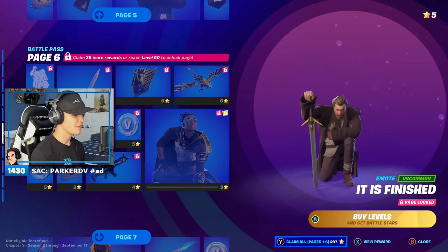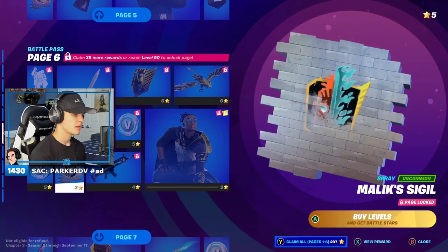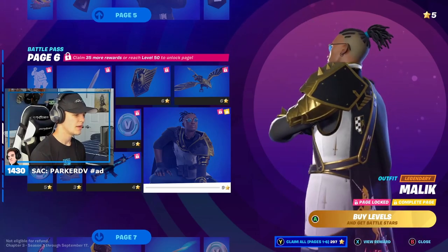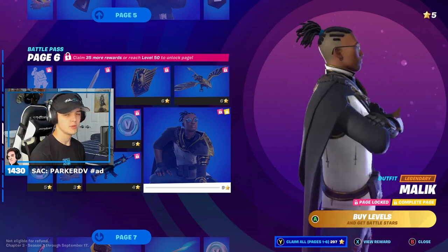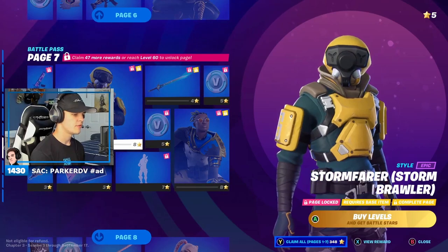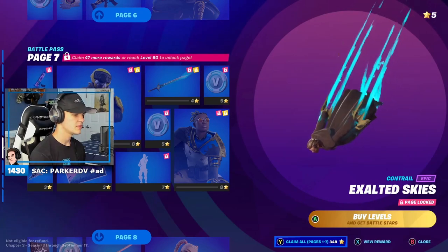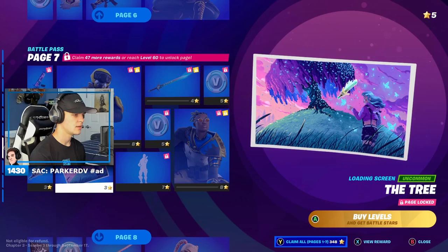Everything on this page so far is so fire. More V-Bucks, Alex signal, Malik's honor, and the skin — he's really clean, wow, I'm loving his set, that's really cool. More V-Bucks, moving on. Storm fair — interesting, kind of cool concept. Exalted skies, kind of cool. Charge. The tree emote.